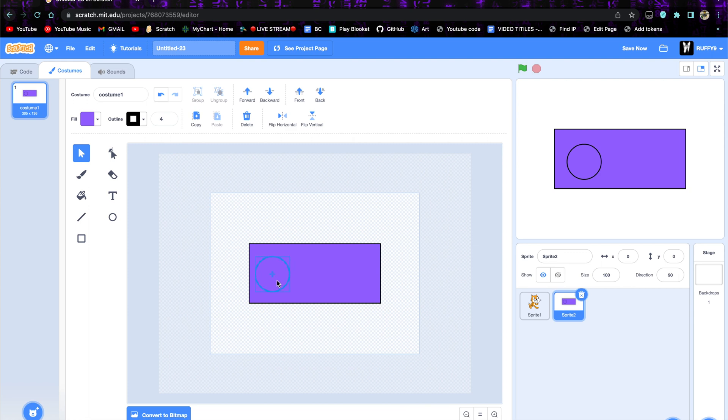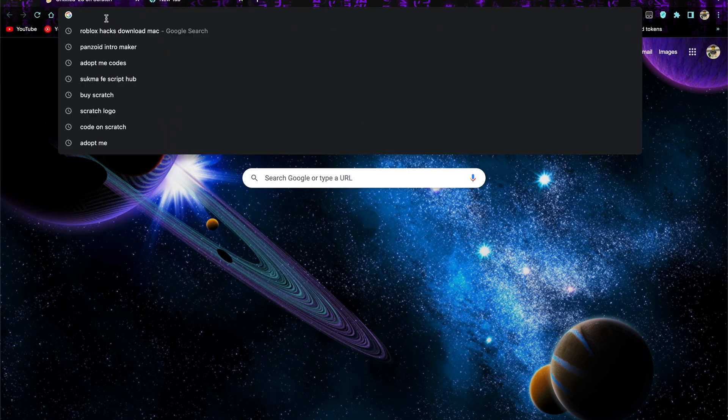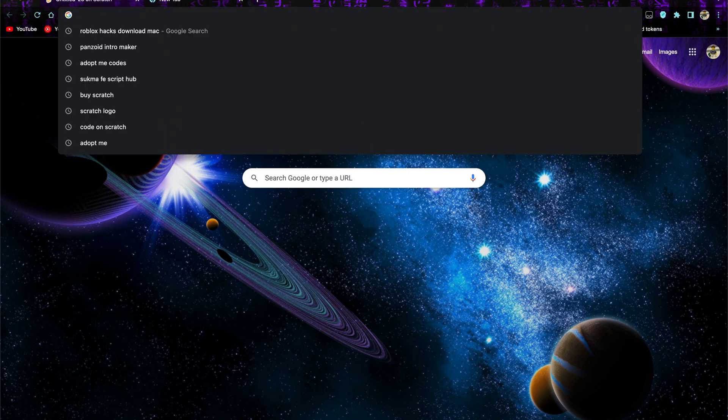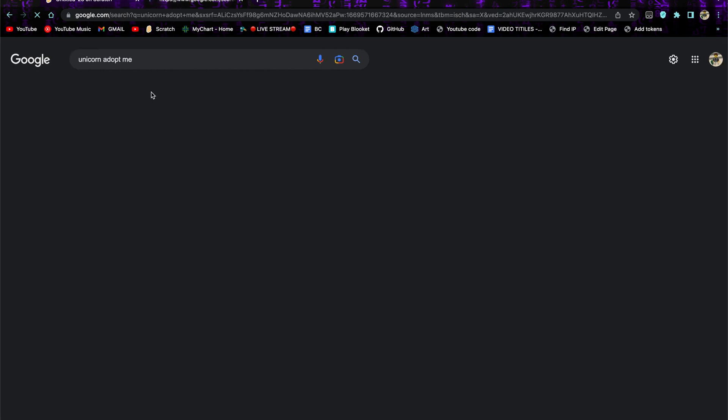So in this circle, we are going to insert anything — you can insert absolutely anything — and this is going to be so you can buy anything with your Robux. So let's just go to another tab and let's search up — why not a Unicorn Adopt Me — so let's search up Unicorn Adopt Me. Once we've done that, we want to find an image we can put in that circle.